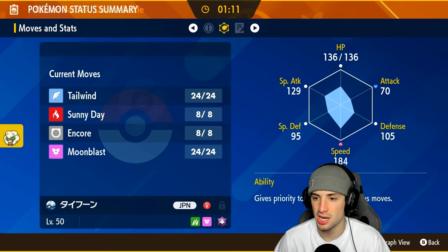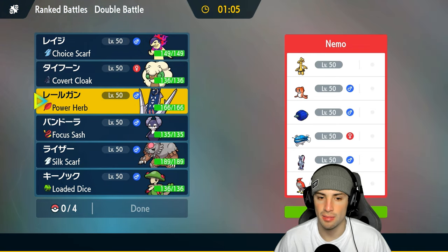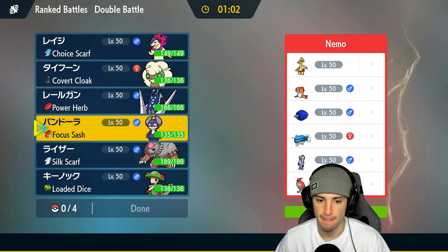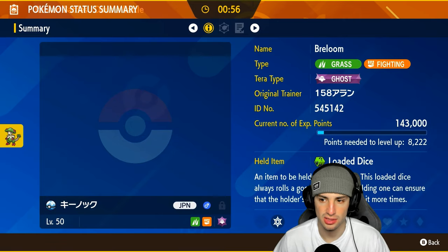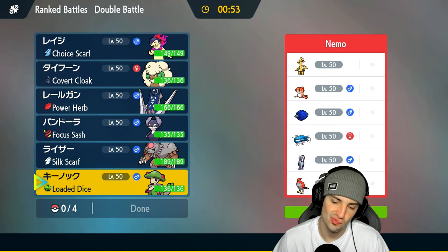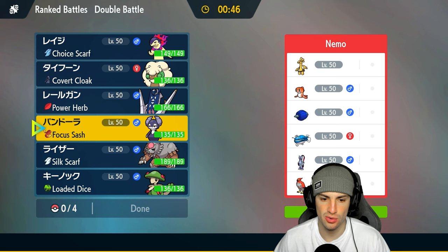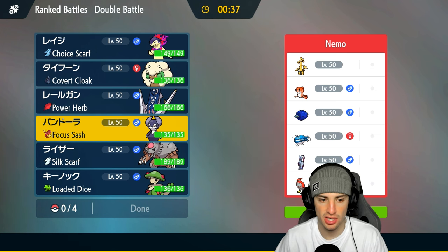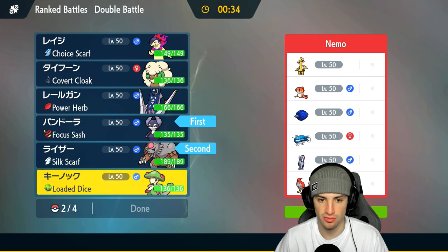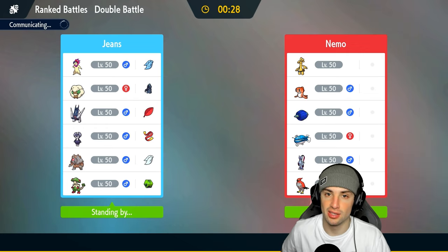They could definitely run Talonflame for Tailwind. I could go into my Whimsicott but if they're going for Tailwind, I might be forced to Terastallize. I could try for a Trick Room play. Breloom's speed is 122 - they've got a pretty fast team, so I definitely want to bring Breloom in late game. I'm going to go in with Dondozo and Ursaluna for the lead, bring Breloom for late game, and last Archaludon on its own. We have the Power Herb so we don't need rain for Archaludon.